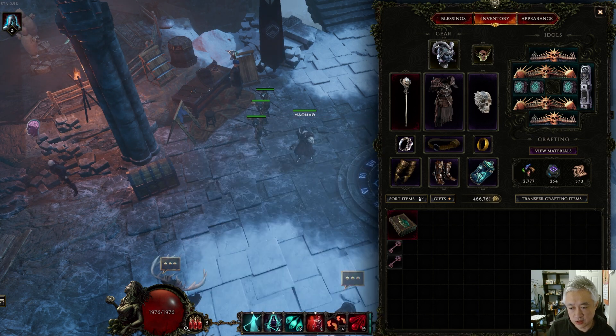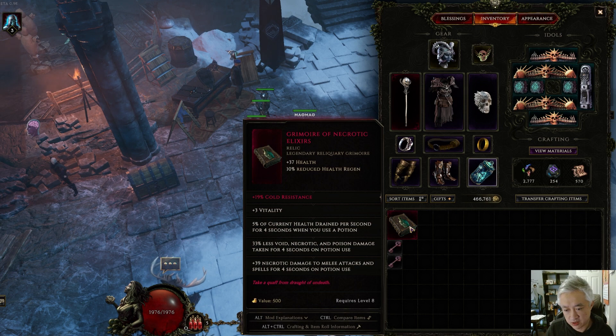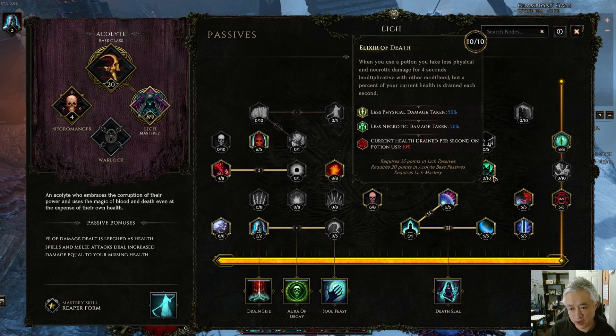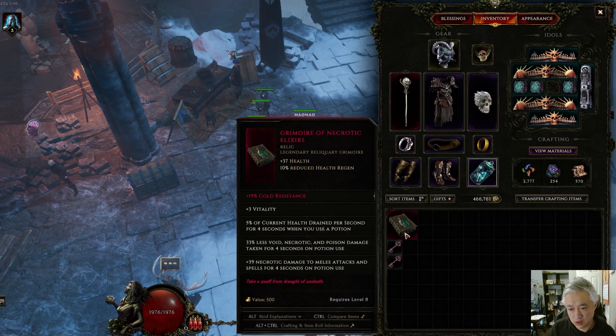As for the Grimoire, I would say it's the best in slot for the Lich. On potion use, you take less damage from void, necrotic, and poison sources up to 40%, which synergizes really well with your passive tree's Gaze of Death, where you take less damage from physical and necrotic up to 50% with 10 points invested. On top of that, the Grimoire has an implicit of up to 40 health and vitality up to 4, giving you a nice 80 flat health. It can start dropping as early as Act 1 campaign, and you can probably get 1 or 2 LP fairly commonly — 3 LP is also not unheard of, with a few people getting 3 LP during the pinnacle race.